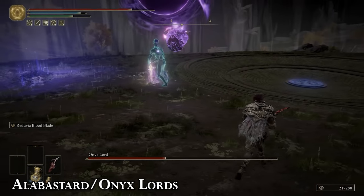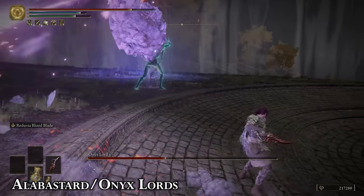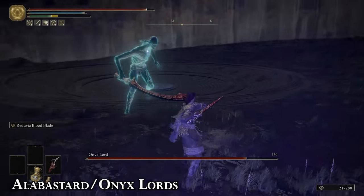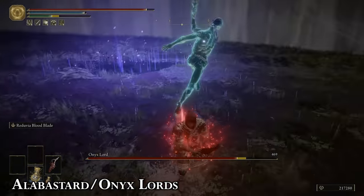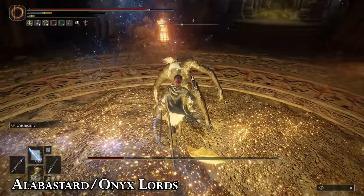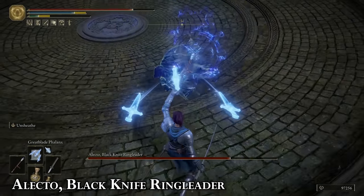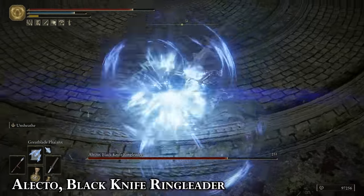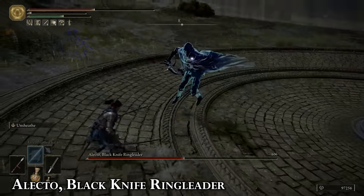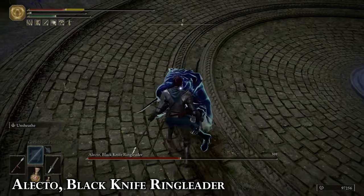I don't know why everyone says meteorite is easy to exploit with melee because that thing tracks you no matter where you stand. All of the Alabaster Lord's attacks have extremely long recoveries — he just stands there half the time doing nothing. Jump attack him with a large weapon like a greataxe and you'll stagger him in no time. Alecto can be really hard to follow, so don't be ashamed of using Glint Blade spells to wear down her posture and then move in for a critical. You can also run up to her and time melee strikes with the Glint Blades to practically guarantee big damage.